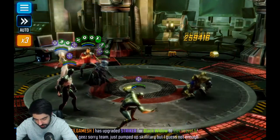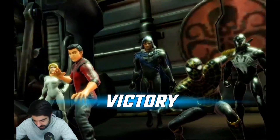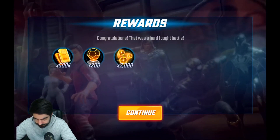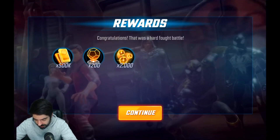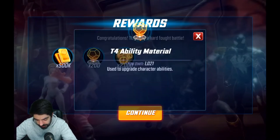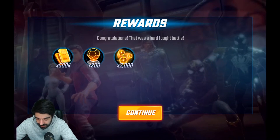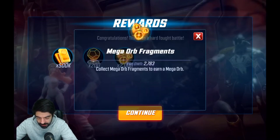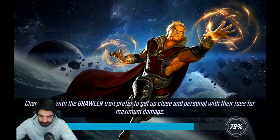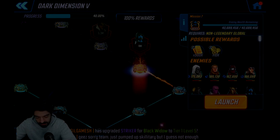Another node of Dark Dimension 5 one-shotted! As you can see, this team — you don't really need Symbiote Spider-Man. If you bring Scarlet Spider here, you will be fine as well. OG Spider-Man with Symbiote Spider-Man is better because of the stun, but Scarlet Spider will give some nice health for OG Spider-Man. Very easy stuff.